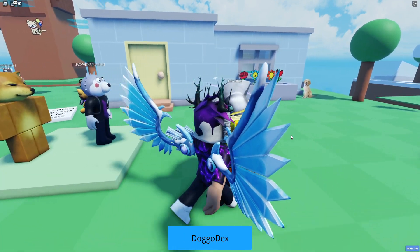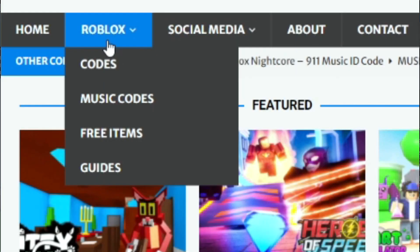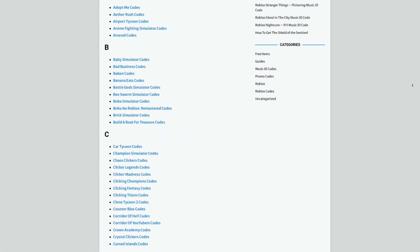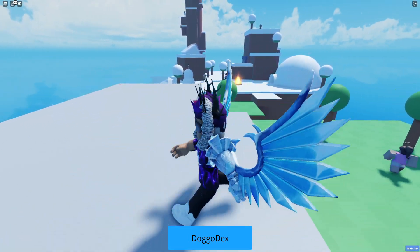Before we get into it, let me tell you about rblxcodes.com, which is my own Roblox code website where you can find game codes, music codes, and more. There's tons of stuff in there — we cover codes for about 300 Roblox games, so if you need a code for a game, we'll be there.